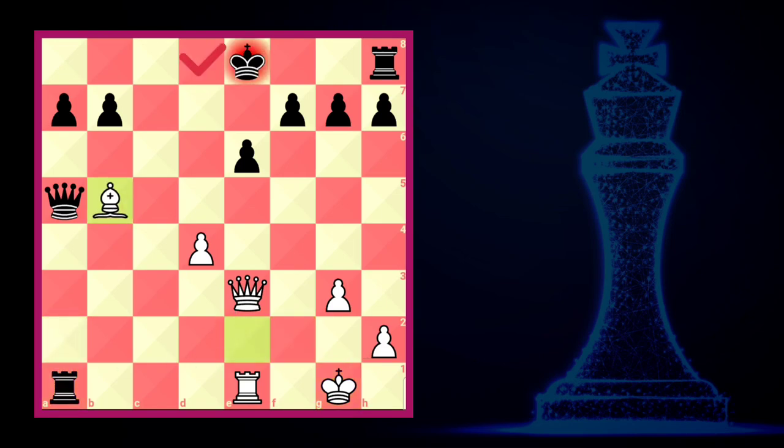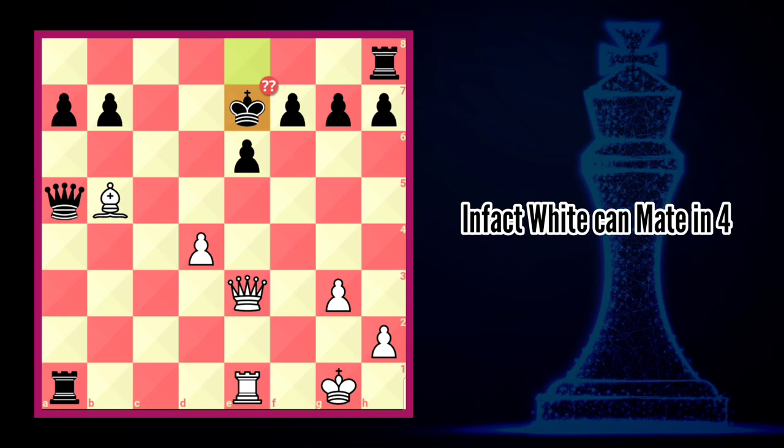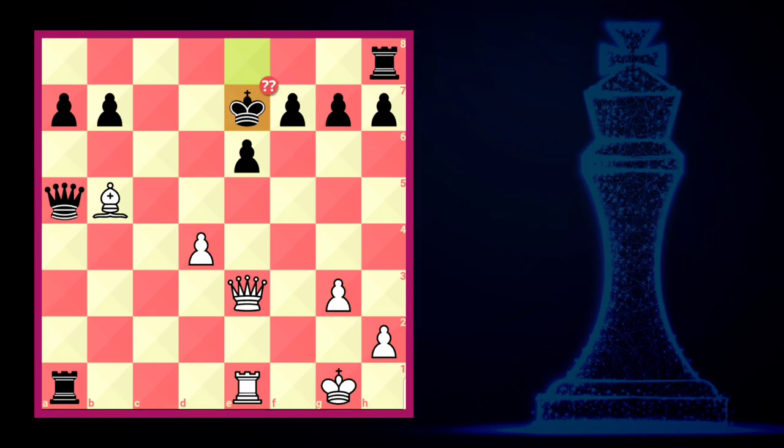The best move for black is king to d8. In fact, white can checkmate the opponent in four moves, but misses the opportunity. Let's see what white plays and finally resigns.